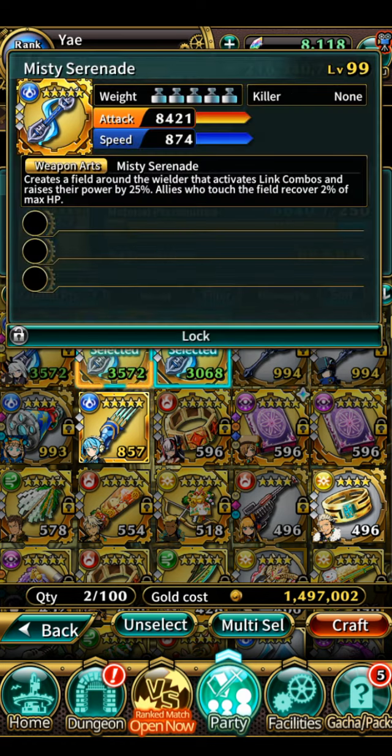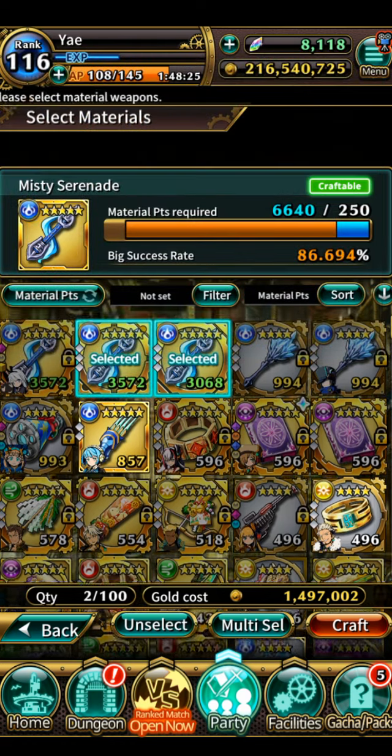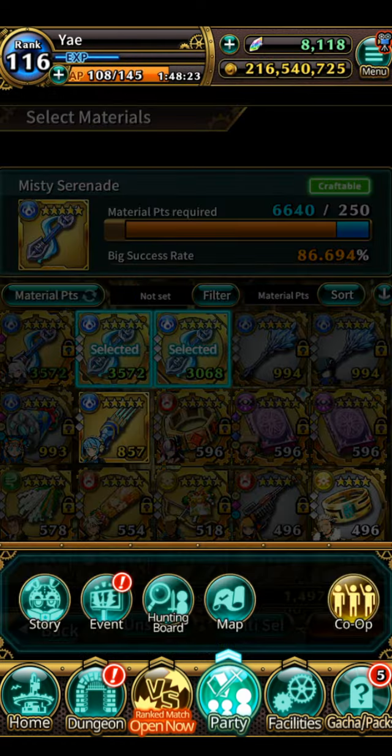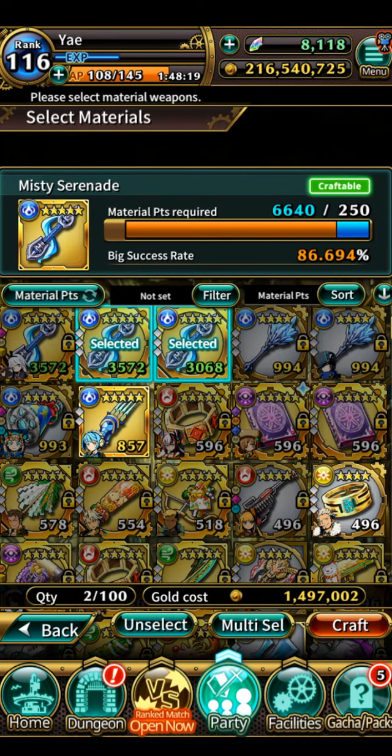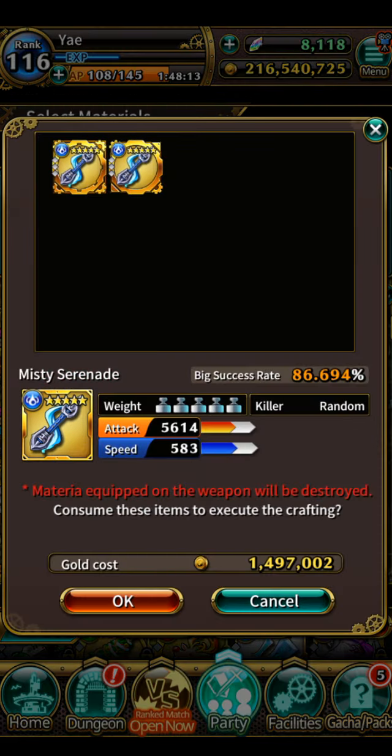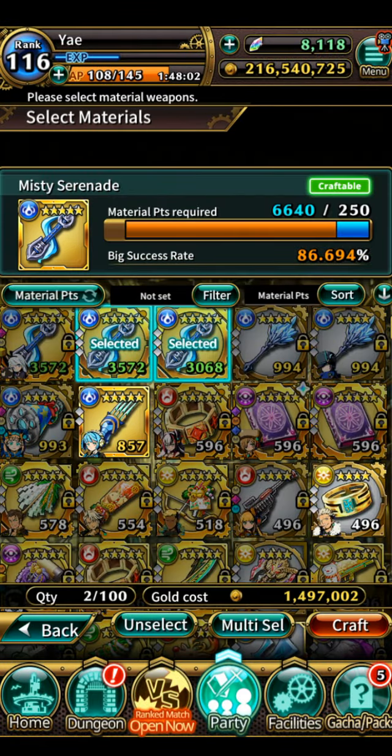It's pretty simple — just farm for this equipment. I farmed it from the dungeon hunting board. This craft costs me 1.5 million. Hopefully it succeeds because the success rate is at 86%. I'm going to get really angry if I don't get it.